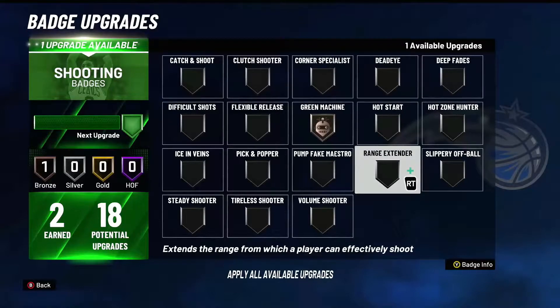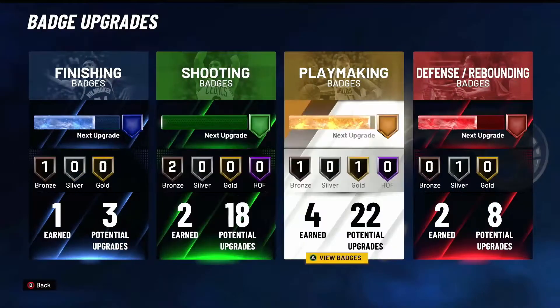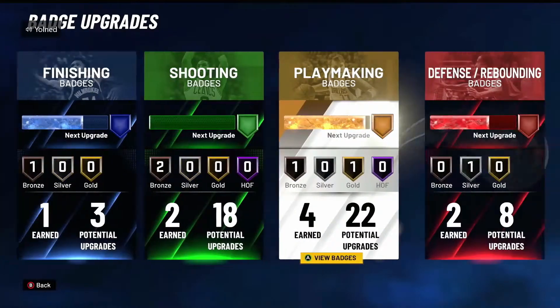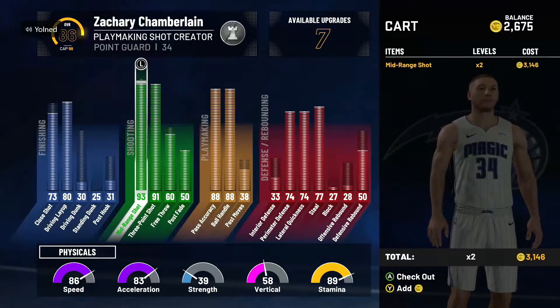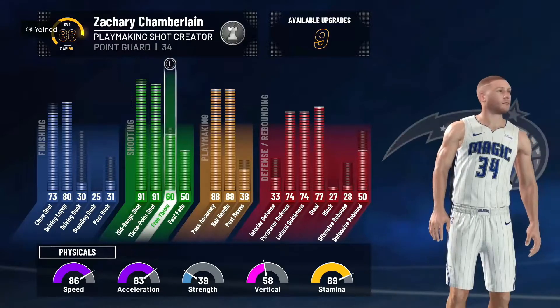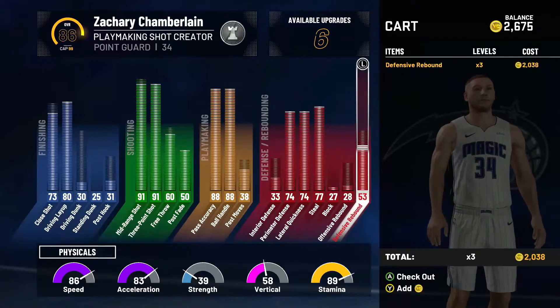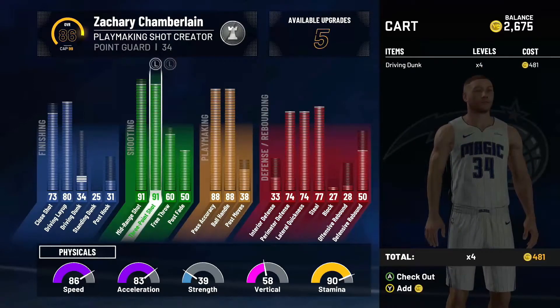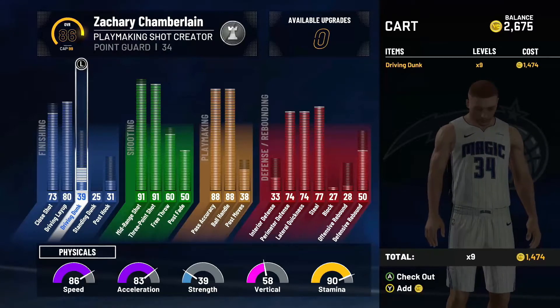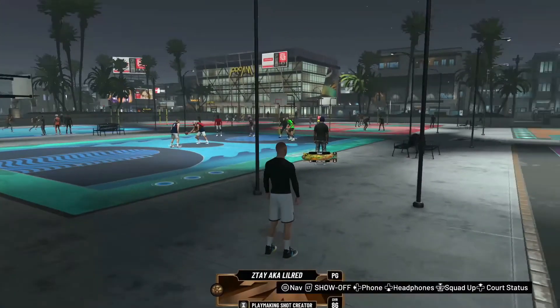Right here I'm looking for my second badge upgrade and I'm going to put it on Range Extender, hoping it gives me a bigger window for green on my three-point shot. For playmaking, you guys saw it — I have Gold First Step and just got Bronze Handles for Days. I'm an 86 overall playmaking shot creator. I'll be dropping my build videos soon so stay tuned, subscribe, hit that like button, and have a blessed day — this is Ztay, peace.